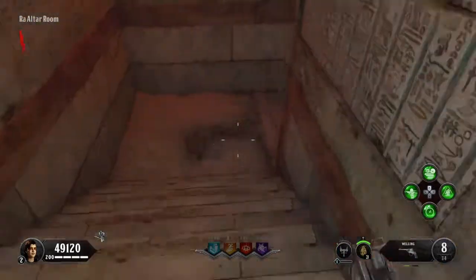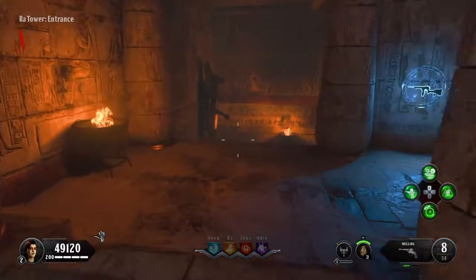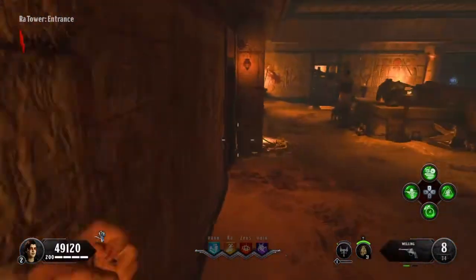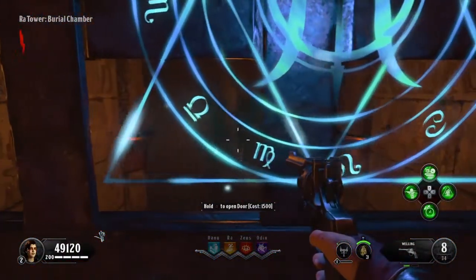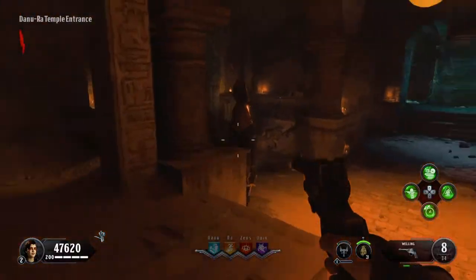Once you get it, you want to run and go back down here. Go back to the middle and hang a left. You want to go all the way down. You want to buy this door, buy the pharaoh, and go to the right.